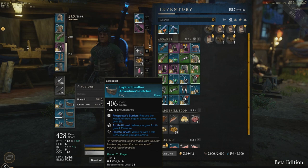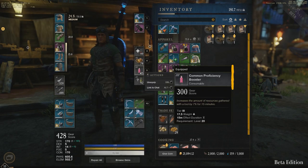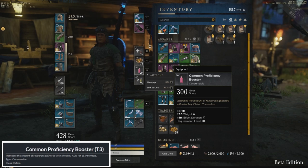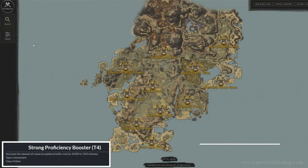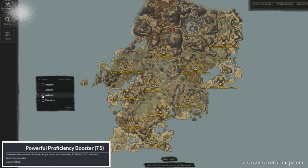Another way to increase the amount of resources gathered is by drinking a potion. I was surprised to discover this potion in the game, and I'm pretty sure not many players even know it exists. It's called the Proficiency Booster. It comes in 4 tiers and can be crafted at an engineering workshop. Tier 2 or weak proficiency booster increases resources gathered by 5% for 10 minutes, the common one by 7% for 15 minutes, strong by 10% for 20 minutes, and the best — the Tier 5 powerful proficiency booster — increases resources gathered by 15% for 30 minutes.